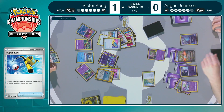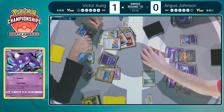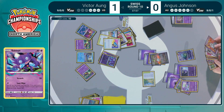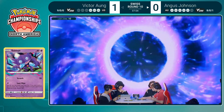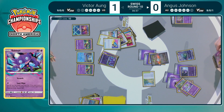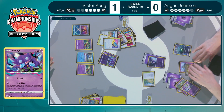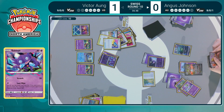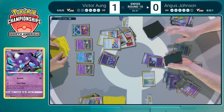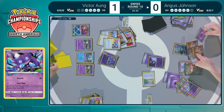Super Rod was played to shuffle back in the Sableye and a couple of energy. Victor has everything needed for the turn — Lost Mine will take the knockout on the Mew: 60 on the Manaphy, ignoring Cresselia this time. Ignoring the big Pokemon for Angus, just trying to get those small, quick, straightforward prizes. Only ten off of that double-prize knockout, but Echoing Horn could definitely factor in. Energy from hand and retreating the Gardevoir EX to get more energies into the discard, bring them back for Moonglow Reverse, and then we see Iono trying to disrupt Victor's hand yet again — five for Angus, four for Victor.